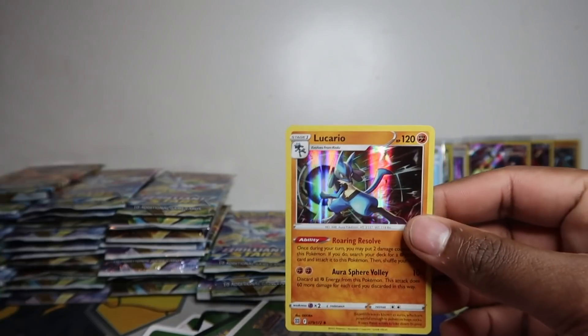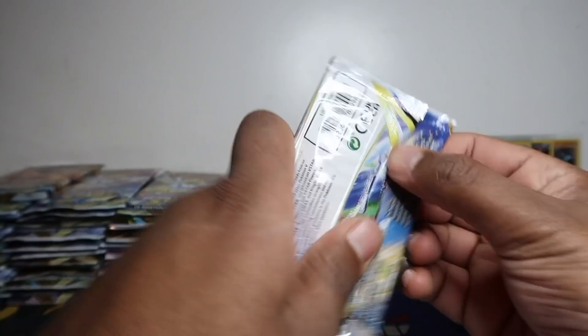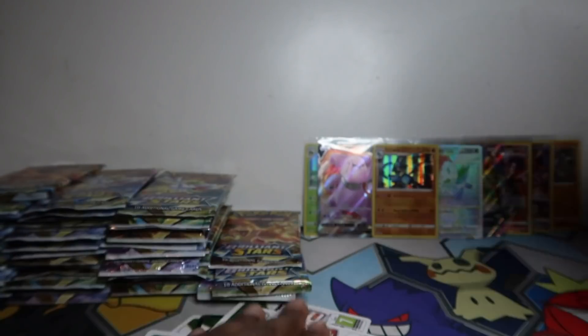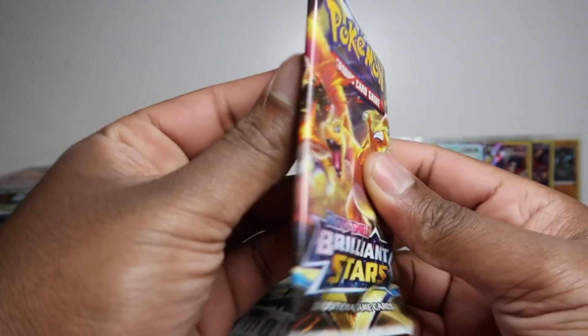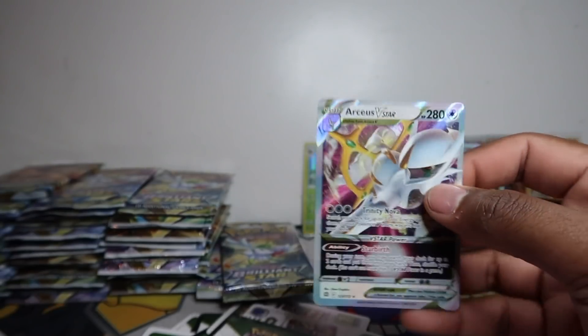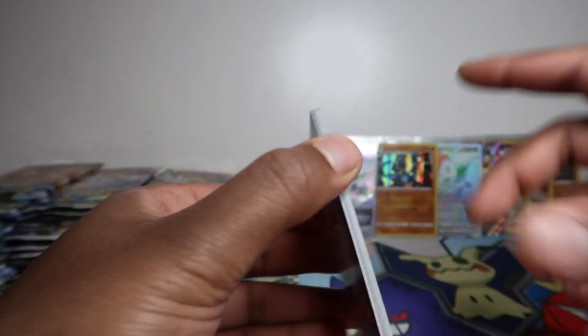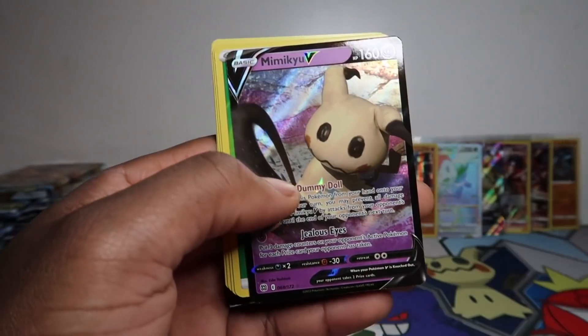We got a rainbow rare and a full art out of less than 30 packs — that's kind of like a booster box worth of pulls right there. Oh — Arceus V-star! These seem to be going for just under 30 pounds for a regular V-star, and the rainbows aren't even that much more. So if you buy three or four packs and pull one, you can sell it and buy more packs — great especially if you're young and can't afford a lot at once.